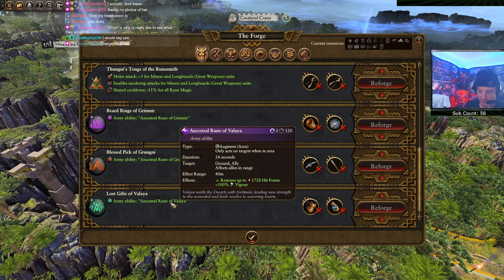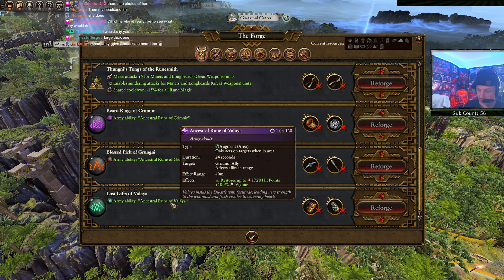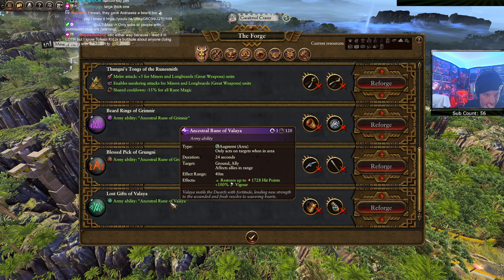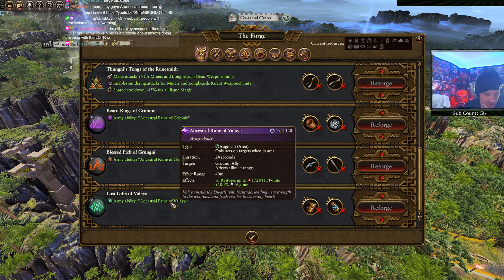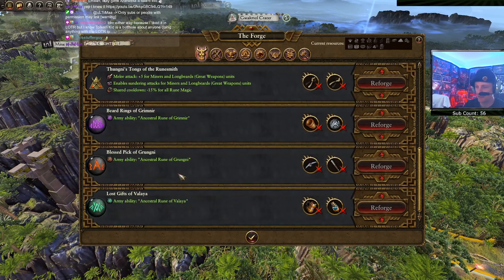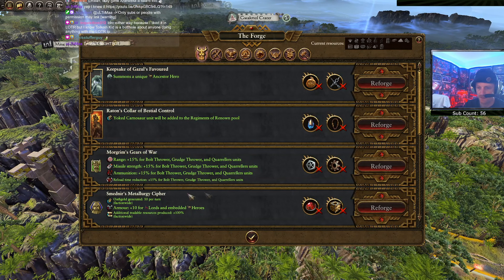Ancestral Rune of Valaya: crown ally restores almost 2000 HP and 100% vigor - so this rune is essentially like the regen spell. We got a bunch of new stuff here that we can reforge, which is kind of neat - some special runes and stuff. This stuff is probably all basically the same, though they might have added a couple of new things. It's been a while since I played the Dwarves so I can't remember what all was in here before.